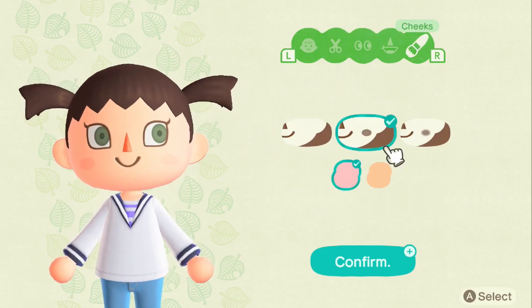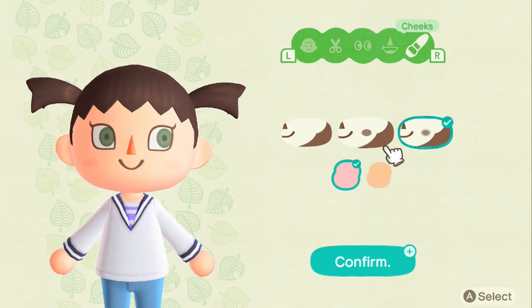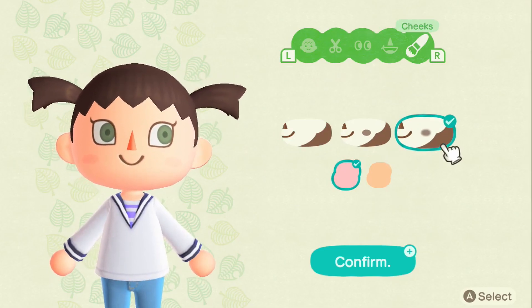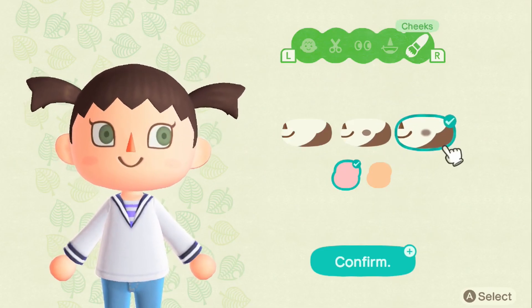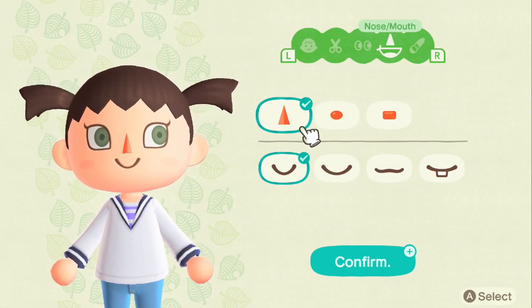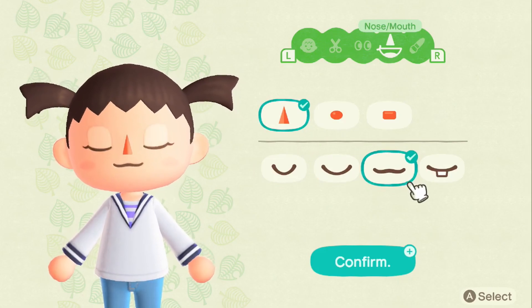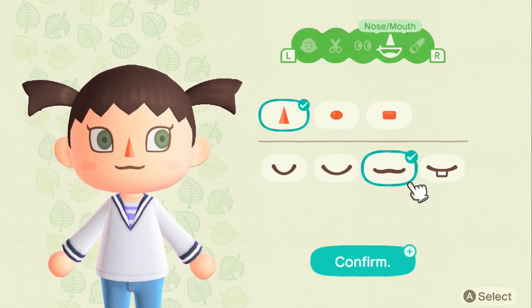Let's go back, actually, to the cheeks. The difference between this one and this one is it has this little blur, so it's like more of a blended blush look. Nose. I like that nose, it's cute. Mouth. Let's see what we can get. The cat mouth is kind of cute. I like that one.